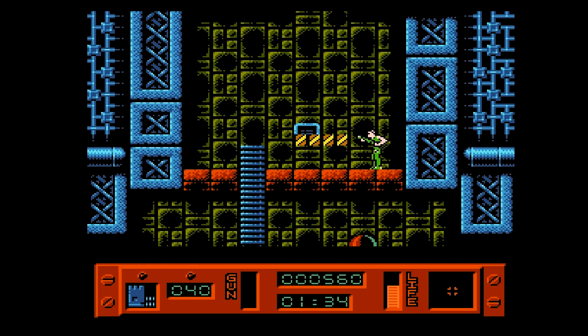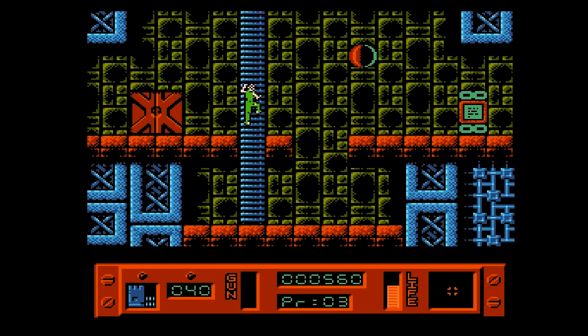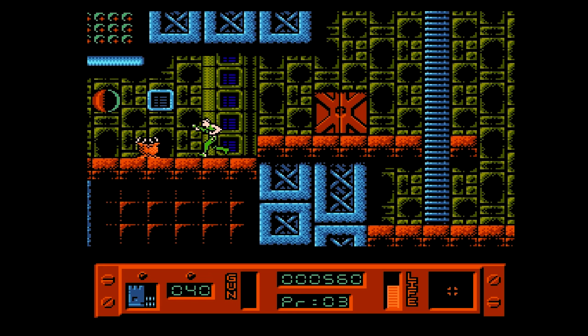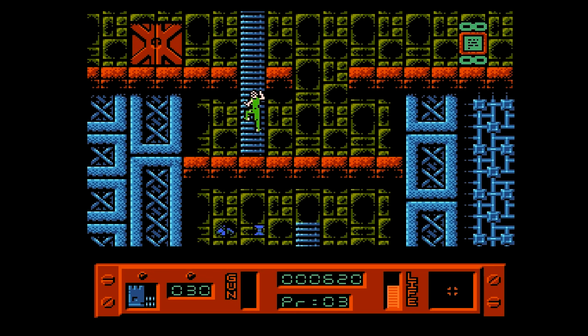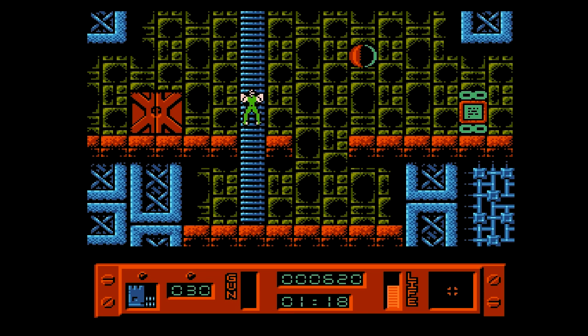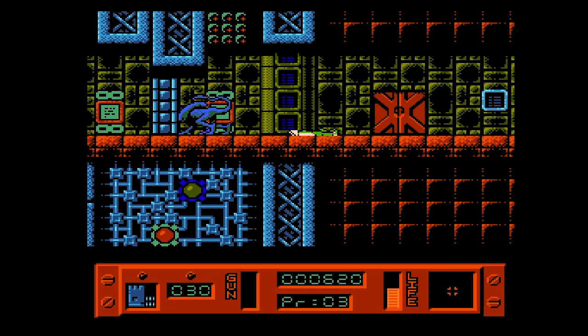We rescued that prisoner. I don't know what he's going to do about the chestburster that's still inside of him, but that's no longer our problem, because we can say we rescued him. Thankfully, as we'll see when we fail here by running out of time, the game will show you where all the prisoners are after each failed attempt, so then you can try to figure out how to get there.